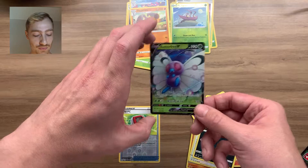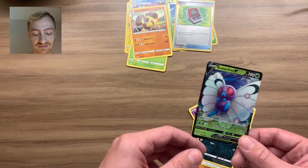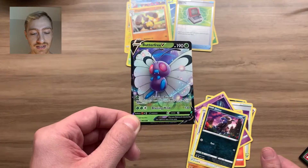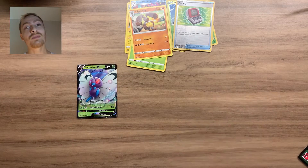Not as bad as my last opening to be honest — in my last one I got what, two holos? That was it. At least we got a nice full art Butterfree there — lovely. But no holos at all. You know, I've got plenty more packs to open, plenty more opportunities. So make sure you hit the subscribe button because I'm going to be doing much more pack openings in the future, trying to complete this set plus others. But yeah, if you've made it this far — thanks for watching. Be sure to check in for more videos. Peace, bye.